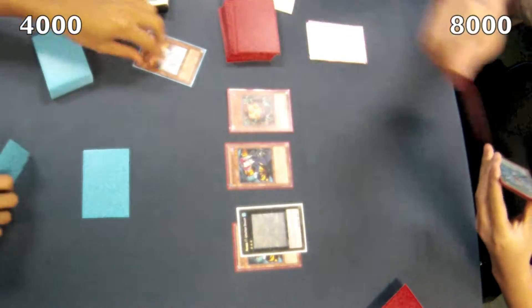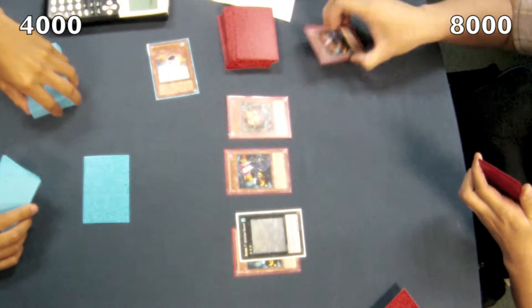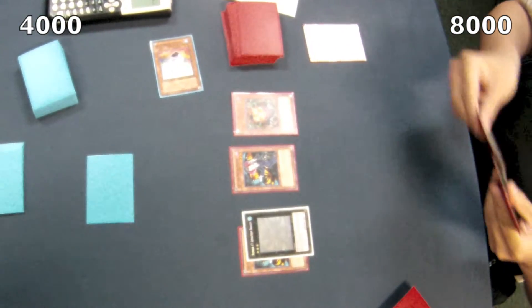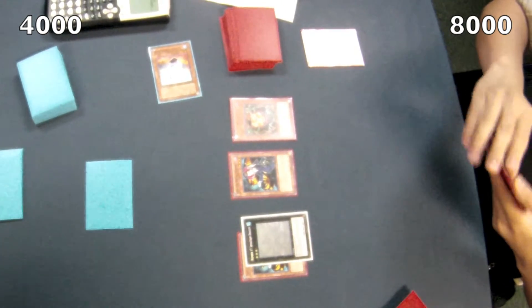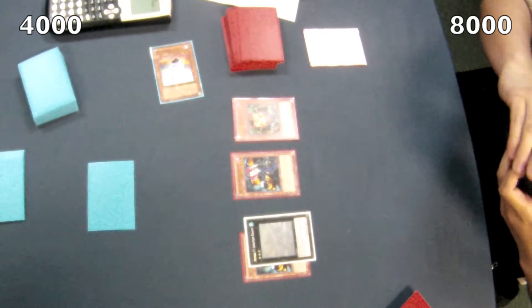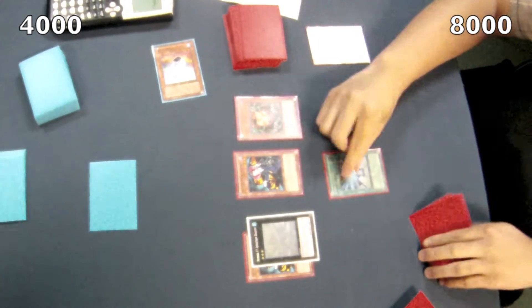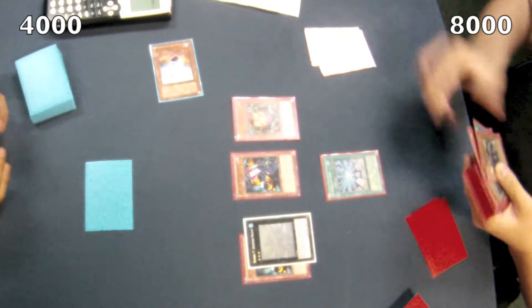The frog player then sets a monster and passes his turn. The dragon player is going to think about what he's going to do and how to get over this monster and possibly go for game. I'm predicting another Nobleman of Crossout — that would be amazing. But we'll find out. Okay, Future Fusion — even more broken — alongside the Nobleman of Crossout and three Tour Guides, for crying out loud.